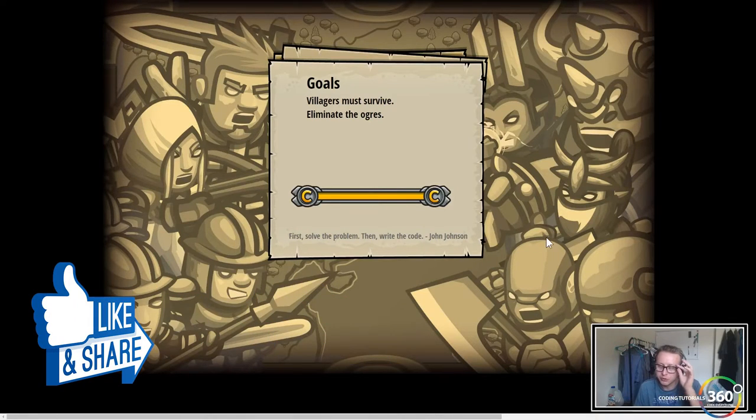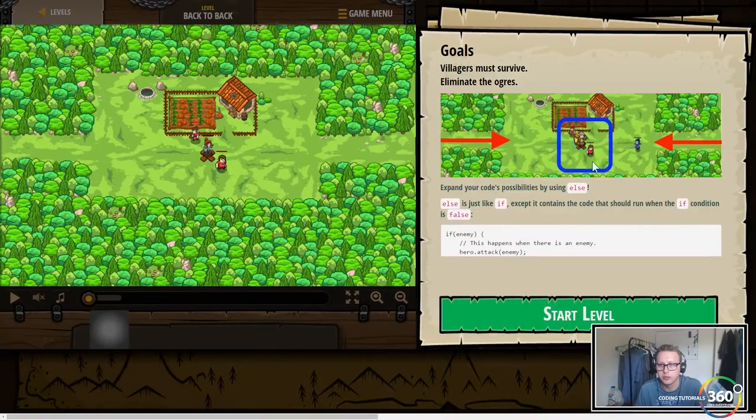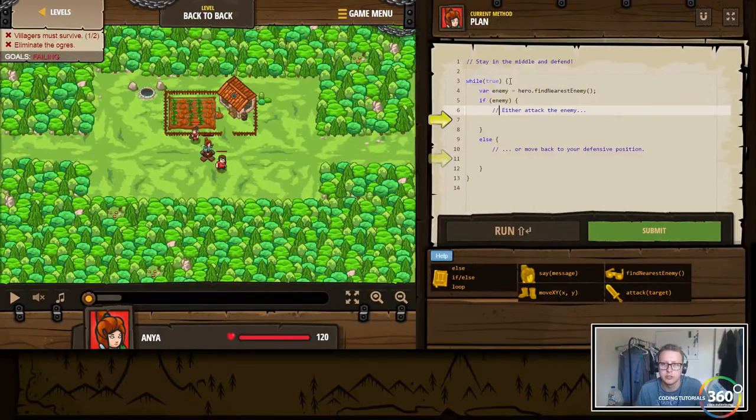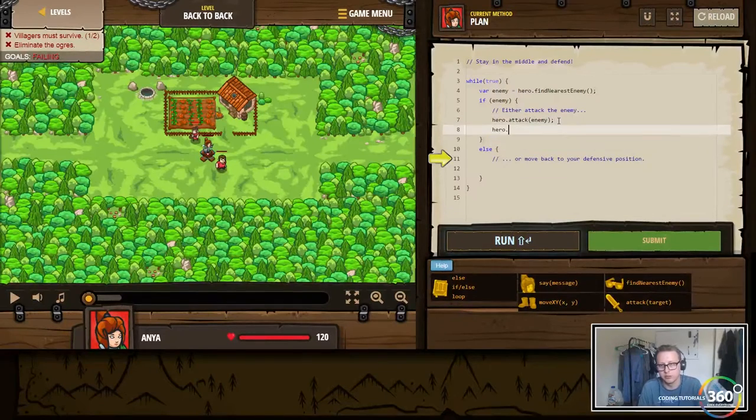This is pretty straightforward. We just want to stay in this circle here. We want to make code so the guy attacks and he returns back to center if the enemy is dead. They set up some code here for us - while true, we create an enemy; if enemy, we want to have our hero attack the enemy, and because most of these guys die with two attacks we're going to do it twice. Else, we want to move back to position 39, 34.